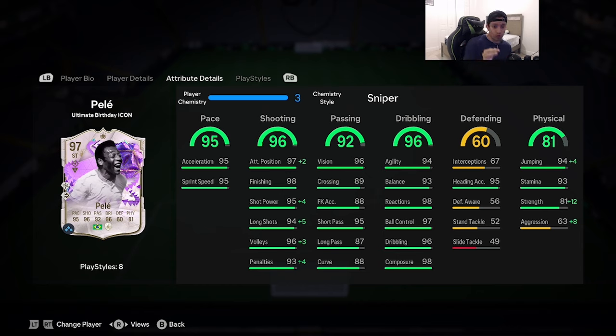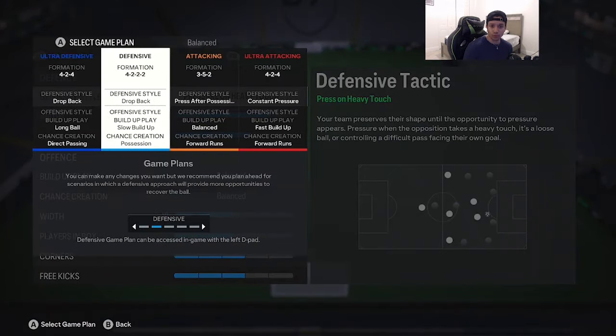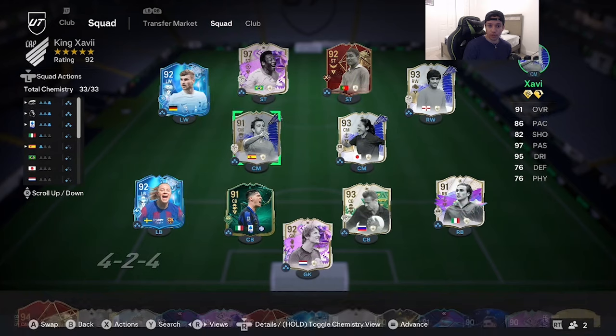Let me know in the comments what chem style you would give this ultimate birthday Pelé, because there are a lot of options. Pelé is going to be playing with this team — shoutout to my friend George for packing this card untradeable. He's playing in a 4-2-4 formation as a right striker, right next to Vinícius. Currently, Pelé is extinct on the market.